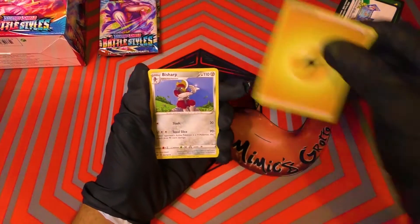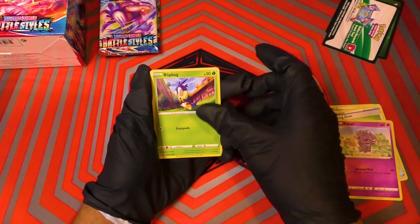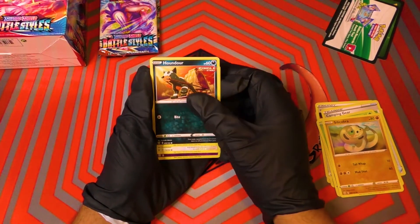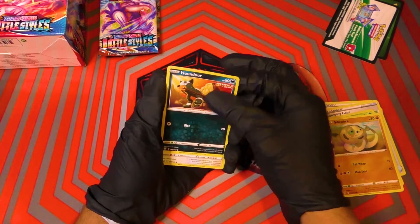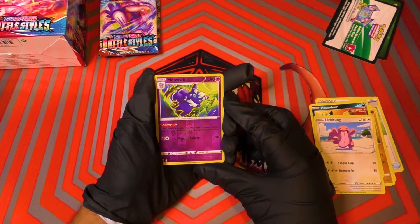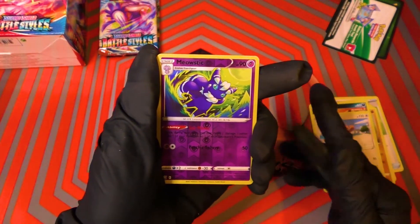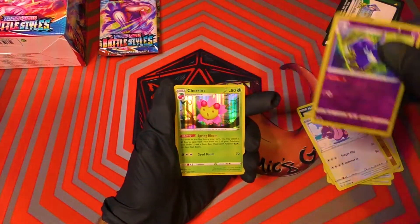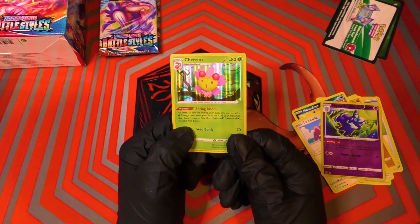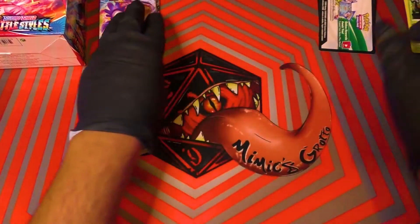So we got Electric Energy. Another Bisharp. Another Single Strike Energy. Another Esper. A Blipbug. Another Silicobra. Single Strike Houndour — nice. There's a gold Houndour in here, and I want to say he's shiny because he's blue. Lickitung. Meowstic Reverse Hollow — I know you like that art. It's the gorgeous boy. So what's the difference between the boy and the girl? The boy's all blue with white and the ears down, while the girl is mostly white with a little bit of blue. You just looked at me and you kept talking about Esper!